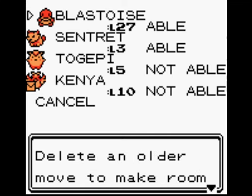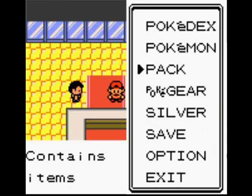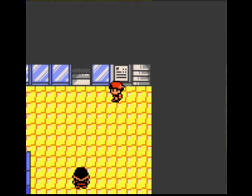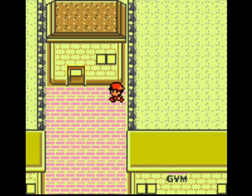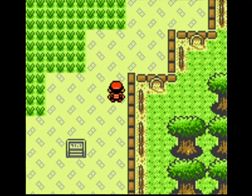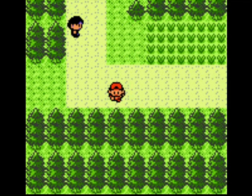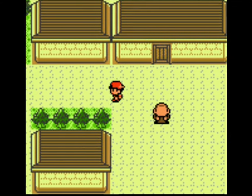It's time to get rid of Tackle — Ice Punch will make the battle against Bayleef much easier. We did have to backtrack a little bit, but that's not too bad. I'm just mesmerized by the National Park theme music — as I'm listening to it in the background, it's very, very relaxing.